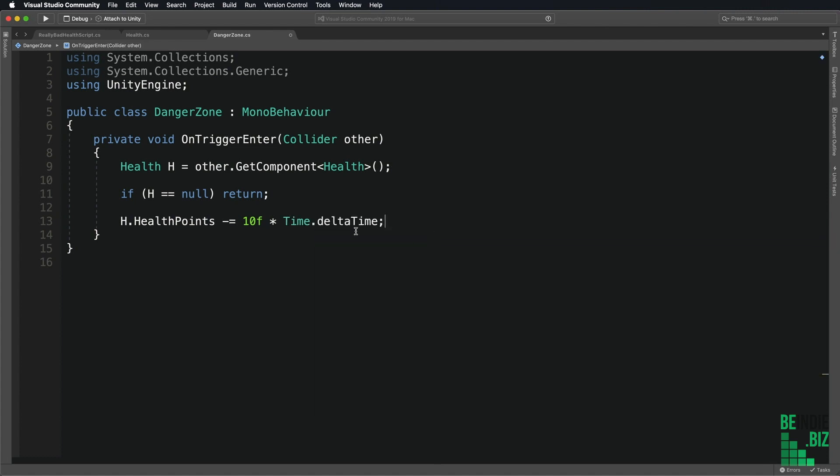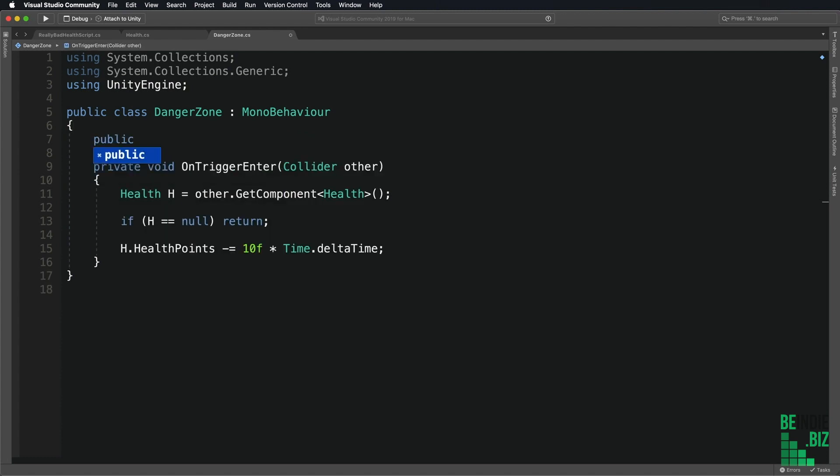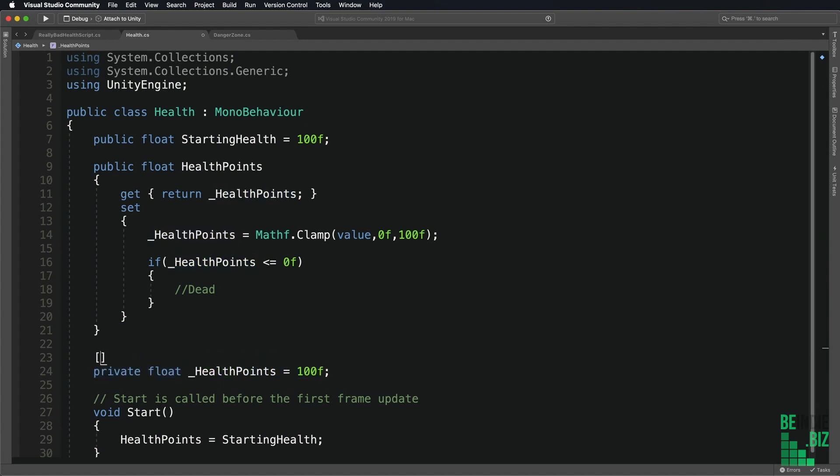So that's 10 multiplied by Time.deltaTime to reduce those damage points. If I wanted to customize this, I could have a public variable for that — so I'm going to say 'damagePoints' and set it to 10 points of damage, replacing the hard-coded value so we can always customize this inside the inspector. I'm going to save that code. To view the actual health points reducing over time, I'm going to move down to our private health points variable and make that a Serialized Field so I can see this value inside the inspector.